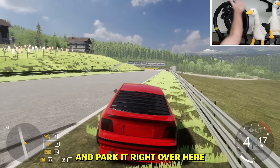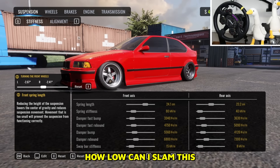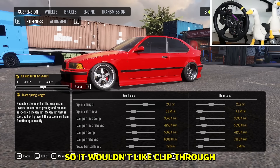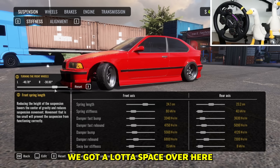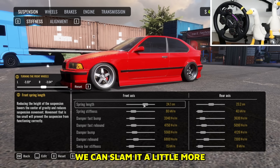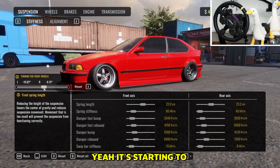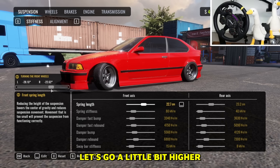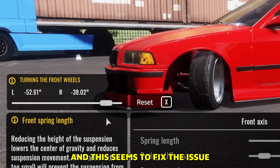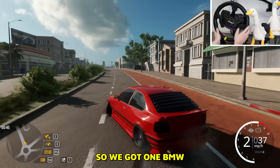Let's do a couple of 360s with our BMW and park it here. Another cool thing — you can give your tune in the vehicle. I want to know how low I can slam this without the wheels clipping through when I'm sideways. We have a lot of space still, so let's go lower. It's starting to clip through a little bit at this level, so let's go a little bit higher — and this fixes the issue.